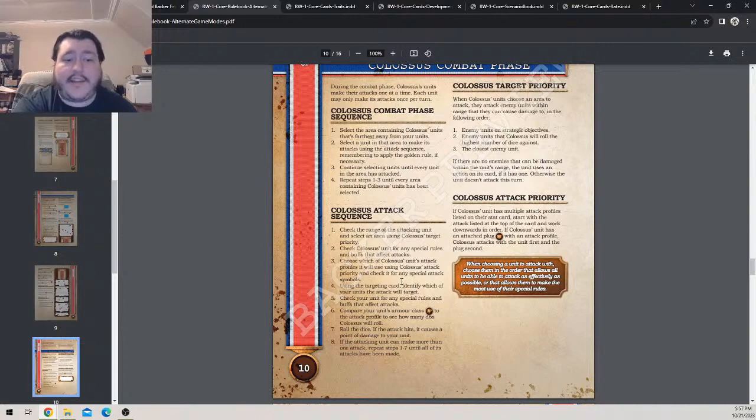Check the range of the attacking unit and select an area using Colossus's target priority. Check Colossus's unit for any special rules and buffs that affect attacks. Choose which of Colossus's attack profiles it will use using Colossus attack priority, and check for any special attack symbols like blast attacks or gas attacks. Using the targeting card, identify which of your units the attack will target. Compare your unit's armor class to the attack profile to see how many d6s Colossus will roll. Roll the dice; if the attack hits, cause a point of damage.